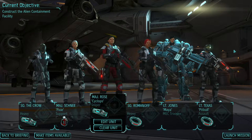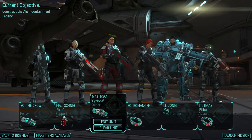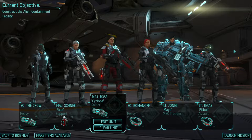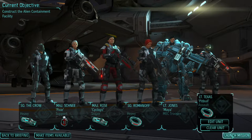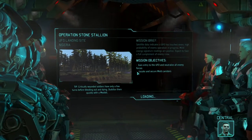Hey, what's up everybody? My name is TrophyNet and welcome back to XCOM Enemy Within on the Valkyrie playthrough, which still means I forgot to say that in the last episode — we only use female soldiers, but probably most of you that are watching already know this. We've got another mission right at the back of the previous one, the abduction site. We have to go to Nigeria to clear out the landing spot of a small scout vessel. Nigeria, Operation Stone Stallion — that's a very nice name.